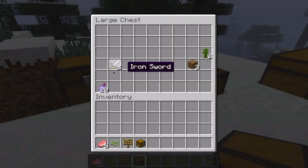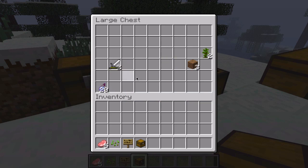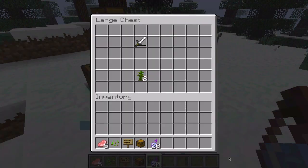It'll randomly place items — potions, swords. These are diamond, iron swords, potion of speed, potion of swiftness. It's just really useful.